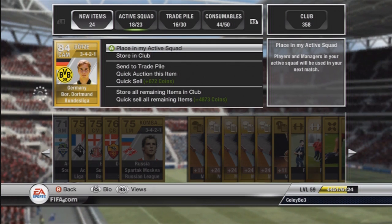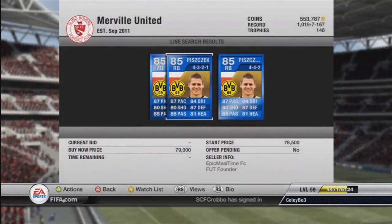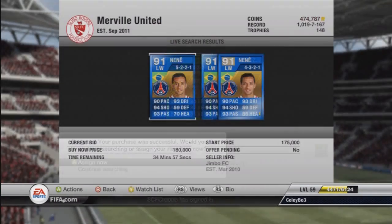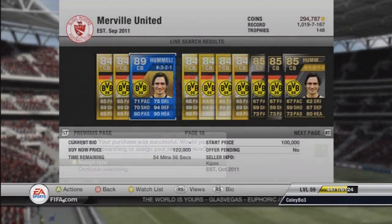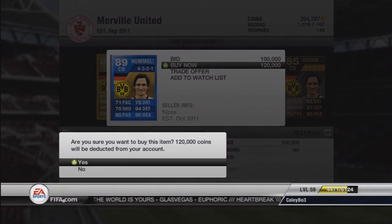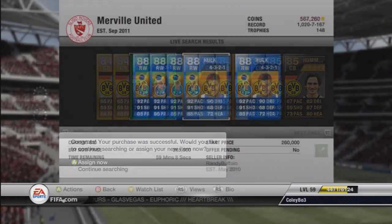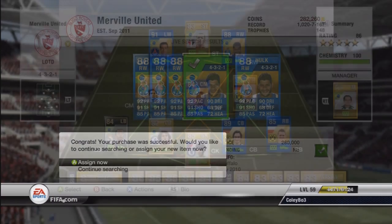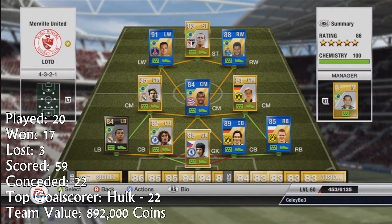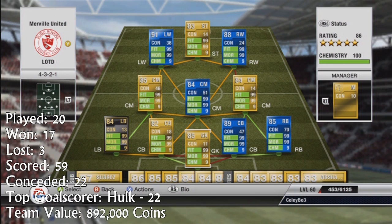We will be going with 4-3-2-1 as our preferred formation. You'll see some of the players I bought to make this team — Team of the Year Nene, bought for 180k, and Hummels at centre back for 120k. Also the big signing: Team of the Year Hulk, an absolute monster with his stats. There's the team I ended up building. I won a considerable amount of my games and the total value of the team was 892,000 coins.